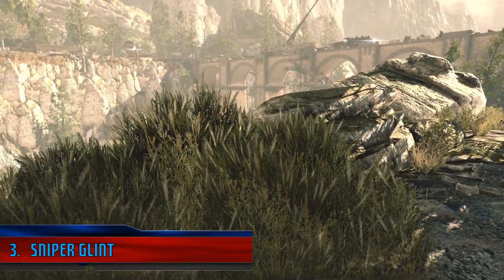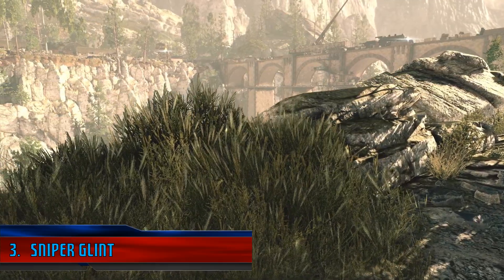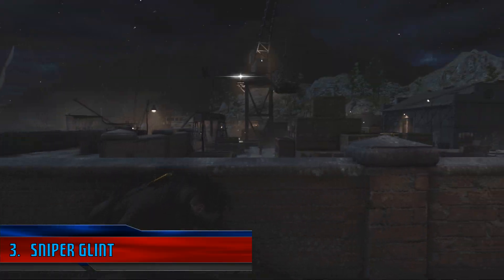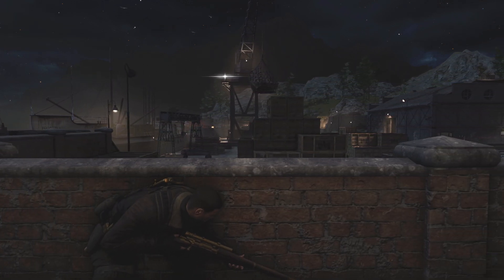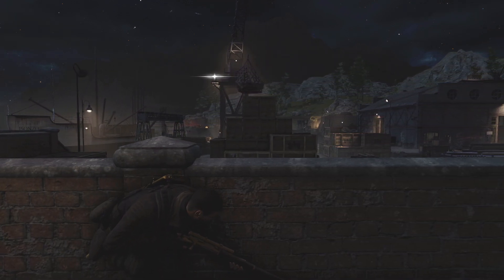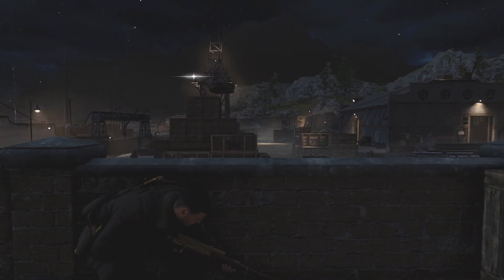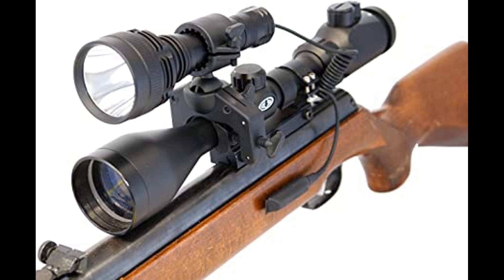Next up, we have the Sniper Glint. Now I've mentioned this before in a different video, but I'm going to mention it again because I truly believe that Sniper Elite 3 handles this better than Sniper Elite 4. So in Sniper Elite 4, when an enemy sniper is looking in your general direction — not even directly at you — it's as if he has a torch mounted on the top of his rifle, giving away his position instantly.